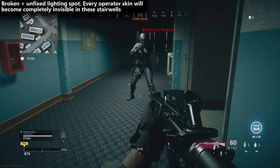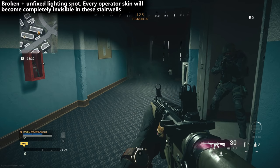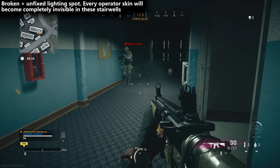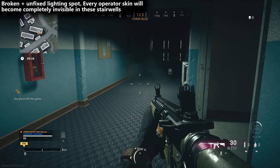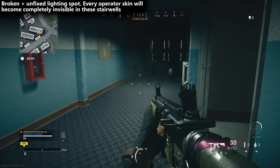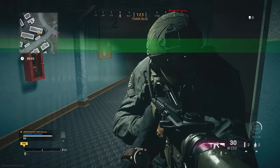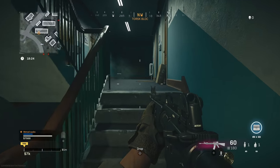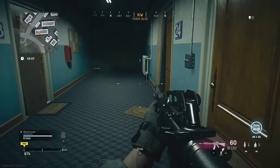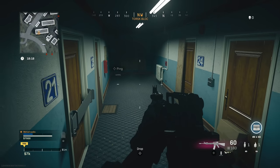These are the four apartment buildings that are south of Superstore. It appears that on one side of the building the stairwells are fixed and well-lit, but when you go to the other side, the stairwells completely black you out. Therefore, this season I would avoid these buildings as much as possible, because if you go in there and find someone in one of those corners, you're going to have a bad time. If you go around the map you'll find a couple of spots like this, but this has got to be the worst one I've found.